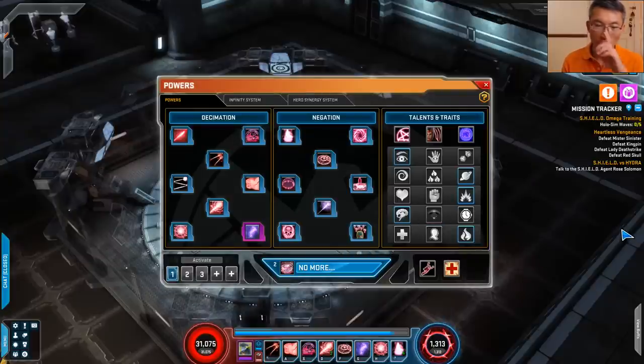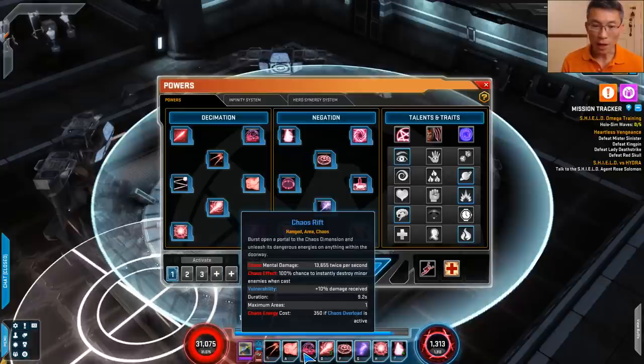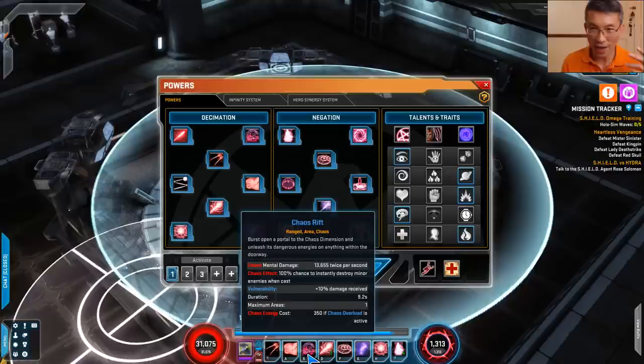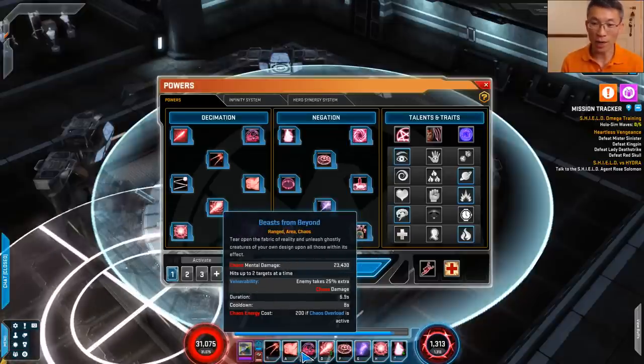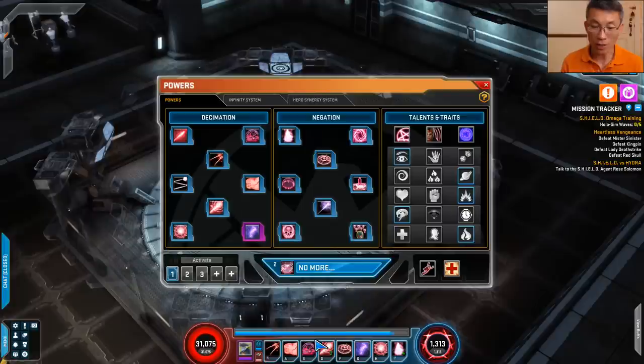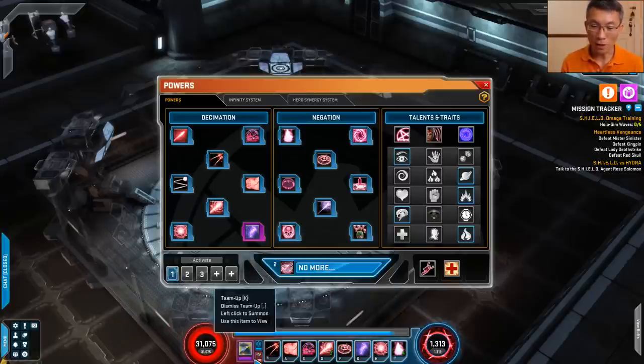So that's the overall schema. The reason I picked this set of powers: beast from beyond and chaos rift both have vulnerability debuffs on chaos damage as well as common damage, and one of the talents buffs that. Hex sphere is also a very nice mechanic — you can spam it to stun things, frost giants, stun them. No-brainer to include.